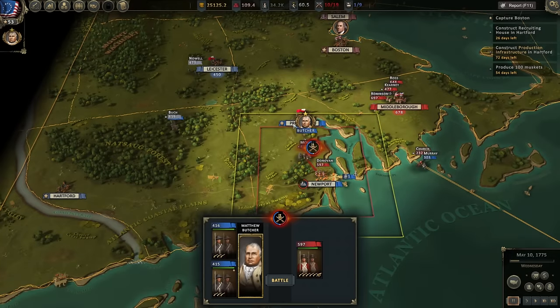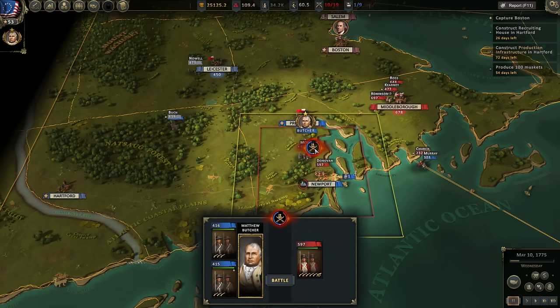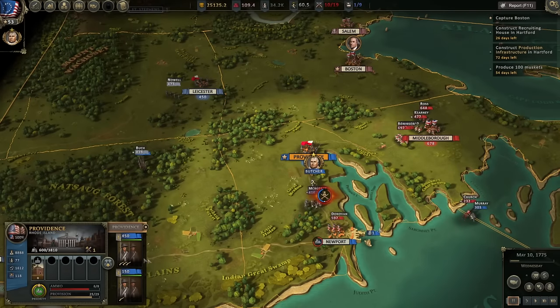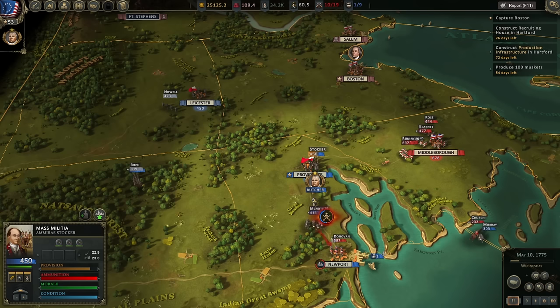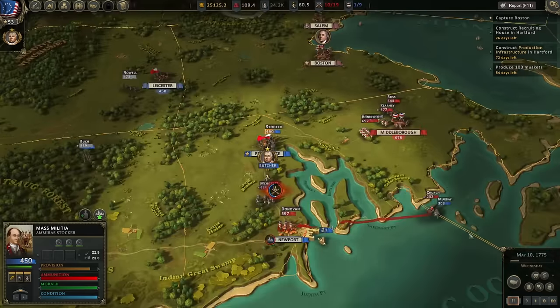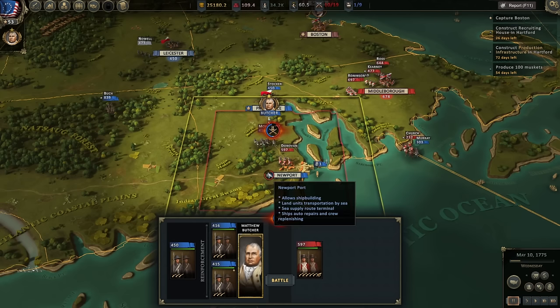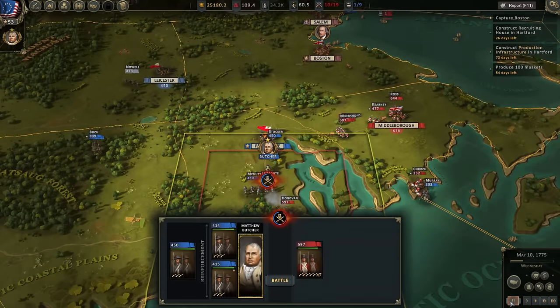The British are advancing on Providence. We've pulled most of the garrison out of there — about 600 men back at Providence. We are advancing about 800 men south toward Newport with a strong British regiment to our front. We are about to fight a battle against the British that are attacking Newport, but seeing as the enemy is already advancing on Providence, I think it makes sense to try and get these boys into the battlefield here before Providence falls.